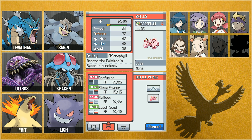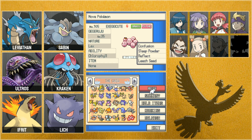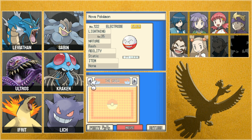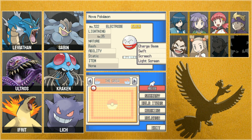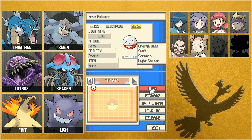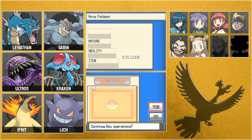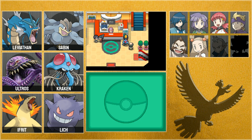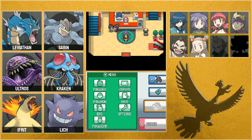If we go to Box 2, we can see that Lightning is now an Electrode. I'm liking that plus Special Attack nature — that's really good. Everyone I have with me right now is my ice lane team, so let's go fight Pryce.